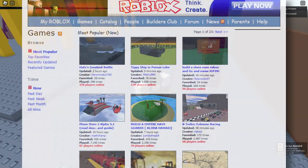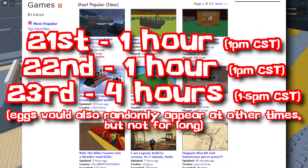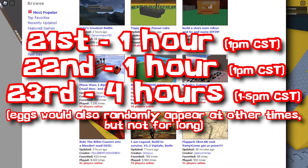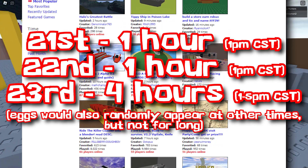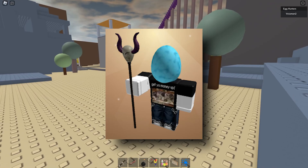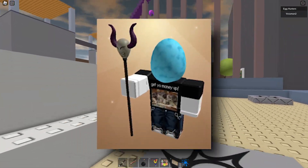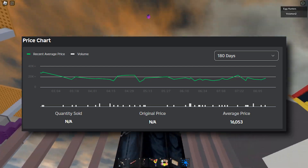Throughout every single Roblox game on the site, eggs would drop at different times of day during scheduled hours announced by Roblox. So while it wasn't a three-day straight event, that just made some eggs even harder to get. The eggs were hat items for your avatar, with nothing quite like this on the site at the time — they were very unique, and some of them are still highly sought after.